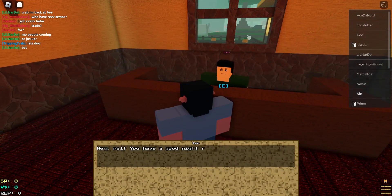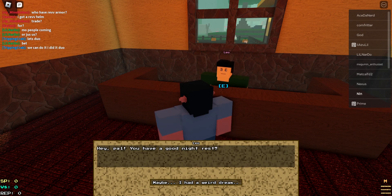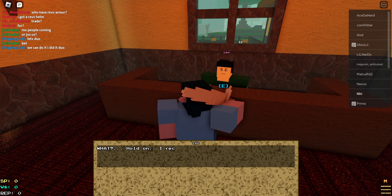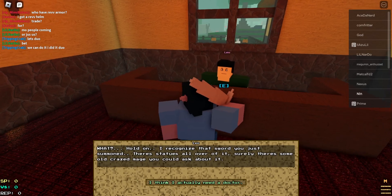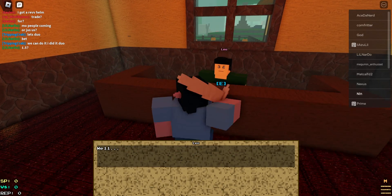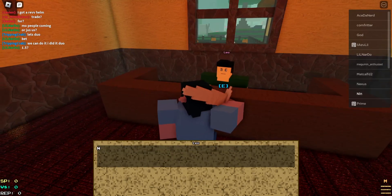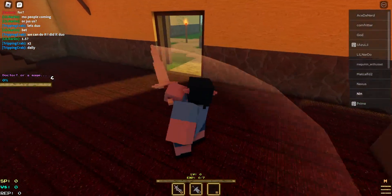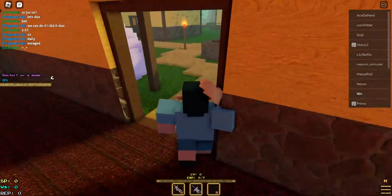NPC Leo says hey pal, you have a good night's rest? Yeah, I had a weird dream — I threw up a blade. I think I actually need a doctor. We have to find a doctor. Look at this blade — one, two, three. We get three slashes. This looks like a greatsword, actually.